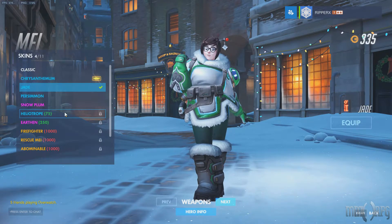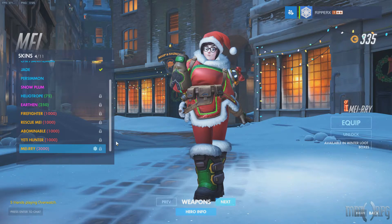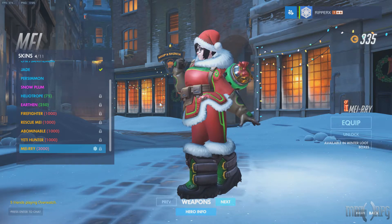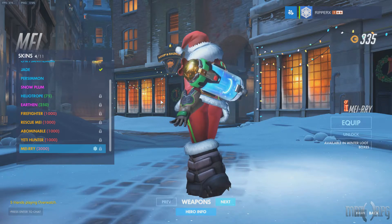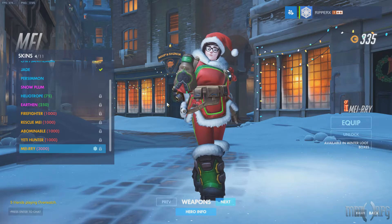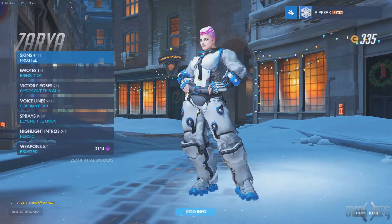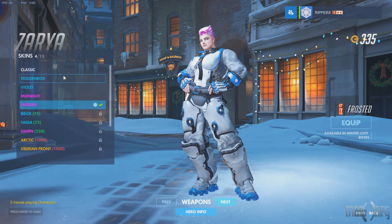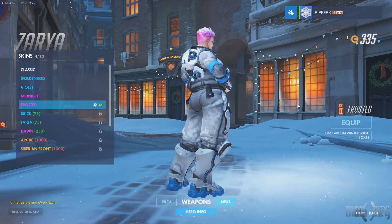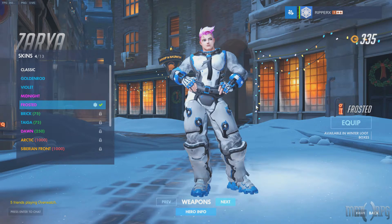Mei has a good one here — it's definitely expensive though, I don't think I have the money for it. Mei is really super into it. She is a pretty cold-hearted human being — she freezes people mentally, physically, and in most relationships, so it's only fitting that she has an outfit for the cold weather. I just got Zarya as well. It's decent — this is her winter wonderland skin. It's okay, it's nice. It's nothing super flashy or special, but it's nice.